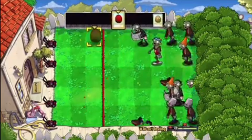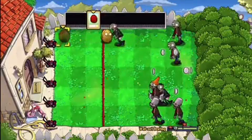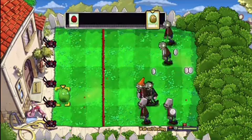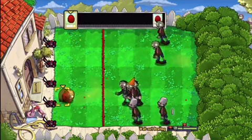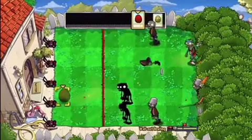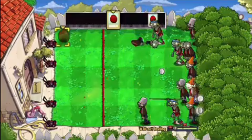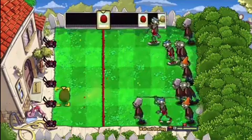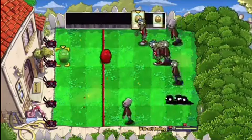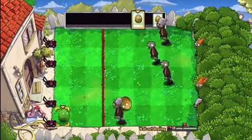We fire a couple of normal ones - we're kind of out of walnuts now, so just fire whatever comes and hold onto that last explosive for when it gets really bad. We're struggling now, more zombies with metal helmets, so we use our explosive to get rid of them. More zombies are coming, we're near the final wave and running out of walnuts.